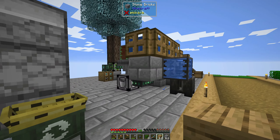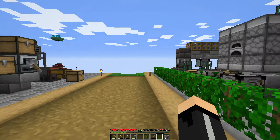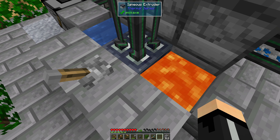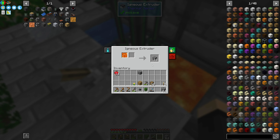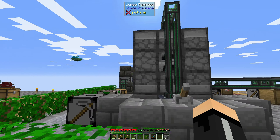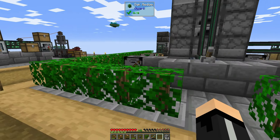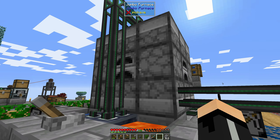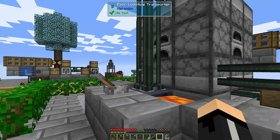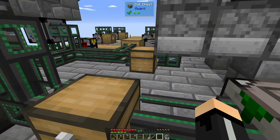This is another one of those, very cheap to make. We put the igneous extruder here, which actually makes the cobblestone. The cobblestone goes up into the tank. I couldn't remember on a vanilla furnace how you automate it. Apparently you can't turn it off, which is a problem - but you can pump your fuel source into the sides, pump your input from the top, and then the output comes out the bottom.